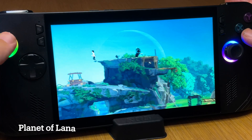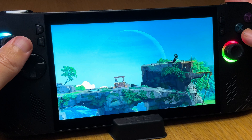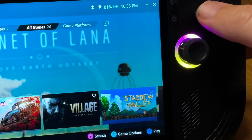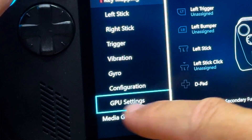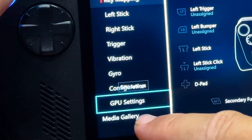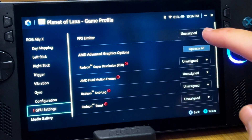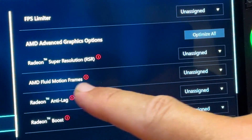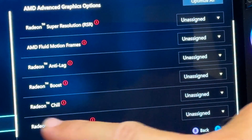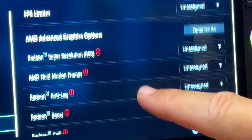At number five are the game profile GPU settings. In the game library, press X for game options, select set game profile, go down to GPU settings, and right here we can now toggle on or off all the key GPU settings on a game-by-game basis: RSR, Fluid Motion Frames, Radeon Anti-Lag, Radeon Boost, Radeon Chill, and Image Sharpening.